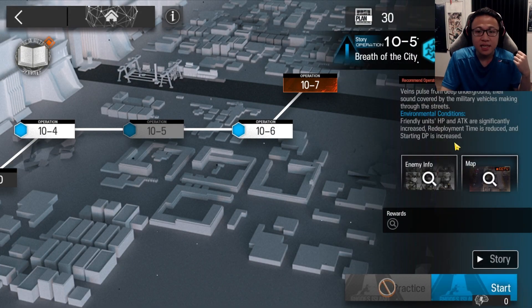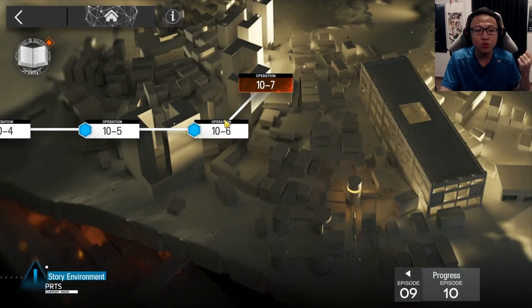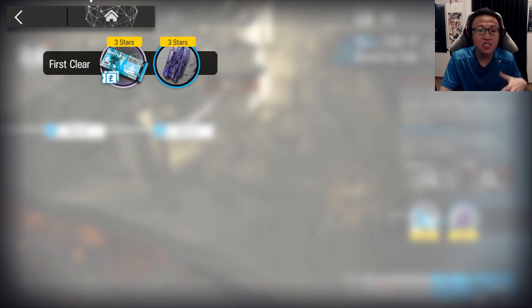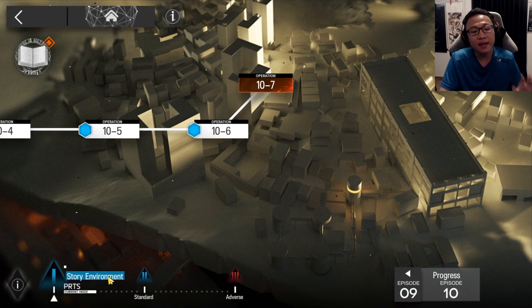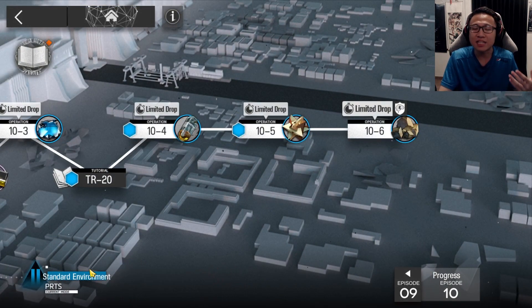In story mode, you get a big buff on your operators — friendly units' HP and attack are significantly increased, redeployment time is reduced, and you get a lot of starting DP. You can play this entire mode with no sanity at all and progress through to unlock the stories. There are first-time clear rewards as well, but since you're not spending any sanity, there's no ability to material farm in story mode. This is good for people rushing the story, while standard and adverse are essentially your normal and challenge modes.